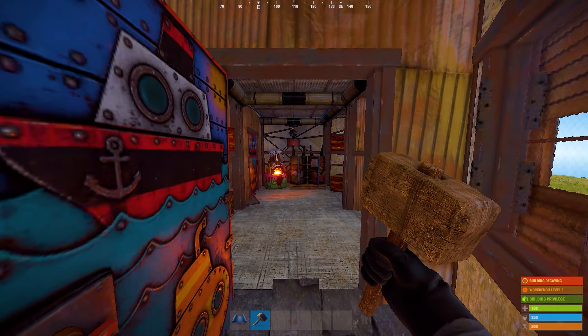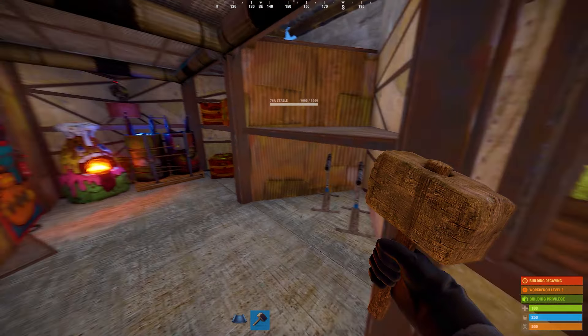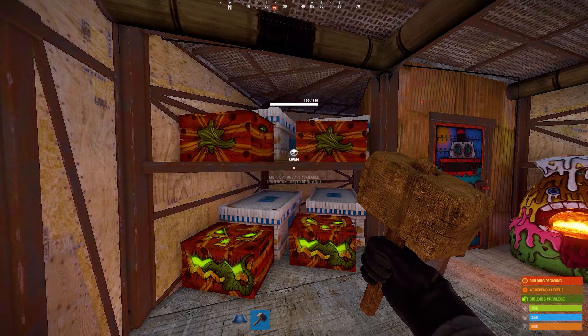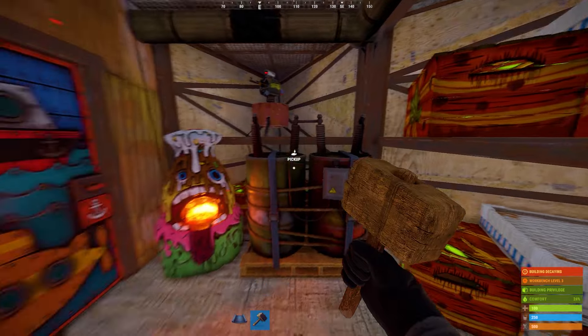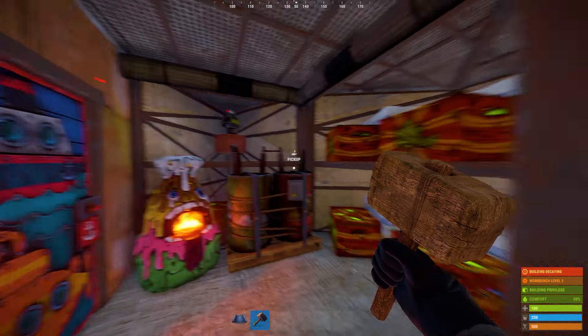Next, we enter the main core. Here we are greeted by a turret that protects the base from the inside, and two gun traps that won't let you in. On the left side we have the first loot room with four large and four small boxes. On the right is another loot room. In this corner you have a battery, turret, furnace and a few small boxes.